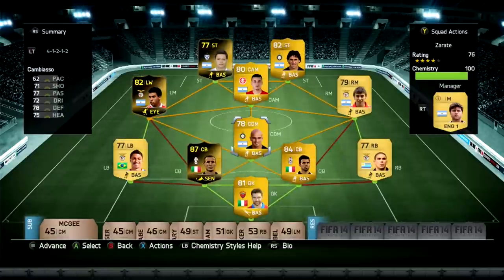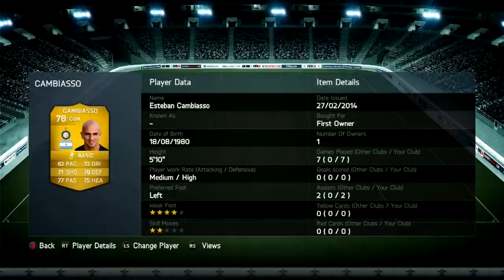In the CDM position we have Esteban Cambiasta. He's a really good card surprisingly. He was where you needed him all the time. He's got good passing, can pick out a ball, and he had good defending as well, good strength.